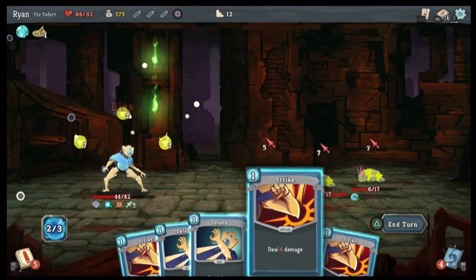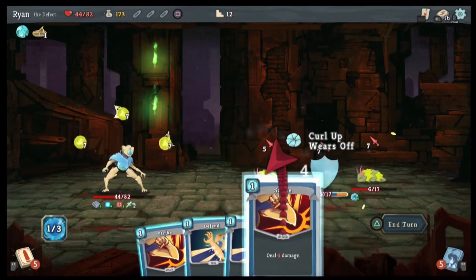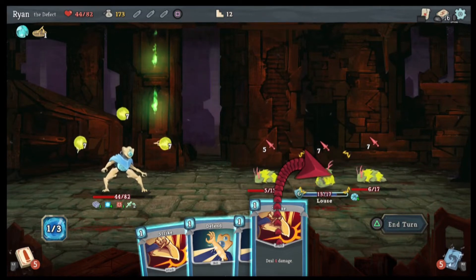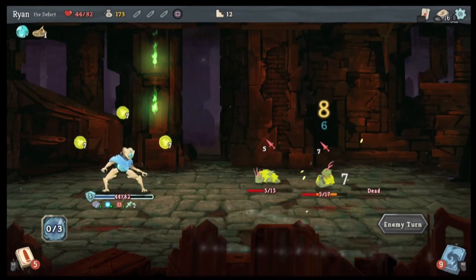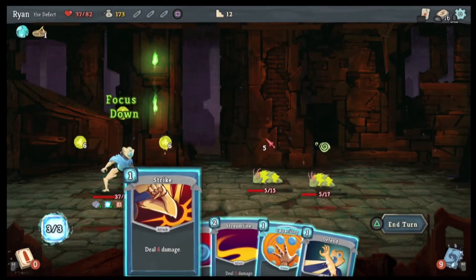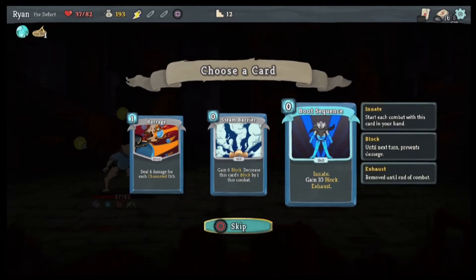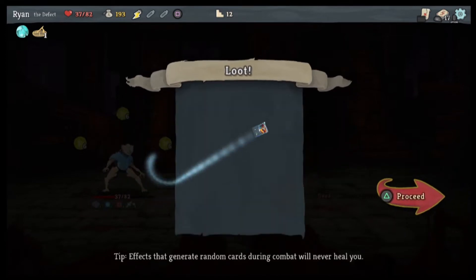Biased Cognition. Strike there. Defend — mainly because I didn't know how that was going to go. Nice. Energy potion, okay! Innate — gain ten block. We'll grab the Barrage right now.